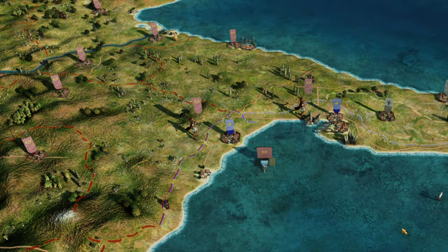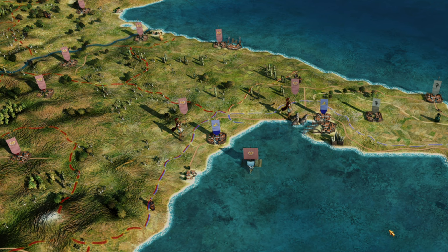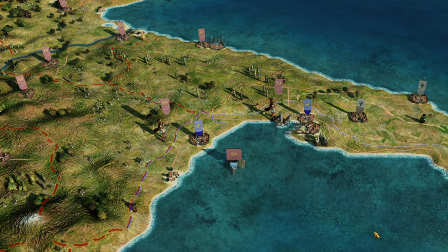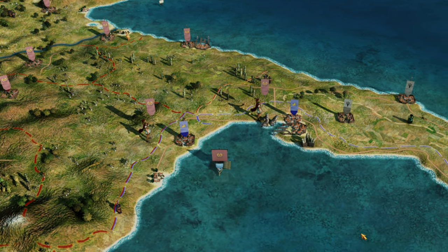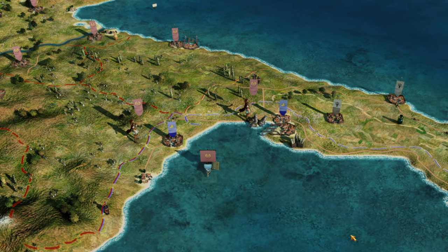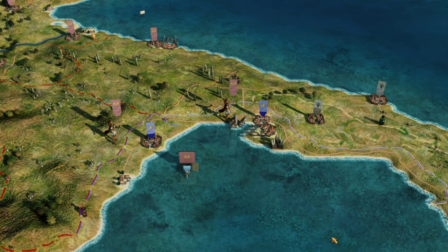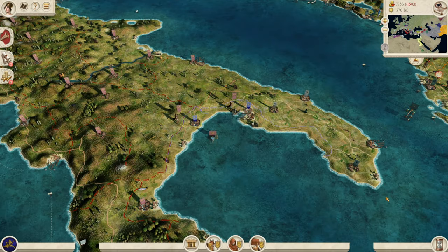Pyrrhus did go on to help, and carved out a minor empire in Apulia and Magna Graecia, nearly getting all the way to Rome. But it was after Pyrrhus died in 272 BC that these guys were retaken by the Romans themselves, two years before the start of the mod. And they would then go on to support Hannibal when he came all the way down to Apulia as well. So they do have a strong history of resistance against the Romans.